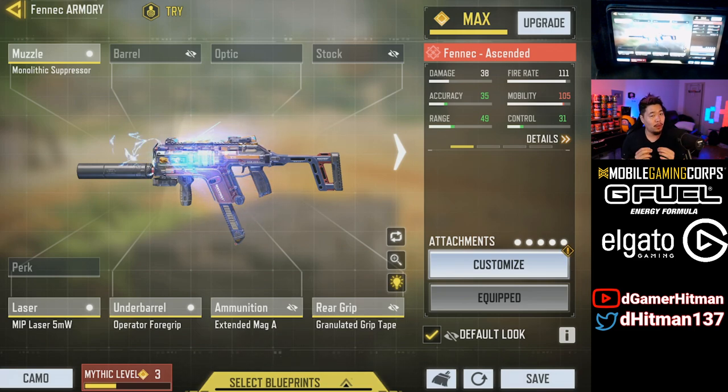I was talking to Path and we both believe that hipfire is actually really broken this season, especially with the right attachments. That being said, this is not a full hybrid hipfire build — I actually have a video coming out for that probably within the next few days. That build with a BK in combination made this style of gameplay really, really good.